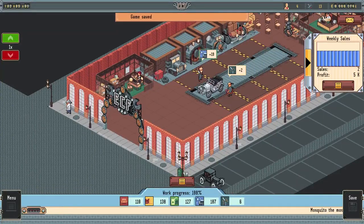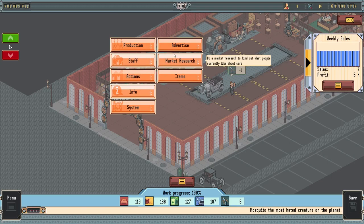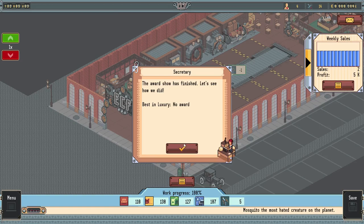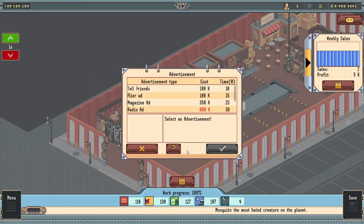We need to advertise - I want to get the word out that we have a new car coming out. We'll go to actions - you get advertise, market research, and items. Items are when a merchant comes by and you can get little boost items for car development. Marketing - I haven't quite figured that out, I know it's expensive. You can target a certain audience or qualities, and you'll get better research, and it'll change the cars' qualities. Oh - we got no reward for the car show by the way. I don't think that was actually worth the money. Now, before we do anything else, let's go advertise. To tell your friends costs 100k. There's also a flyer ad for 180k which gets you five additional weeks.